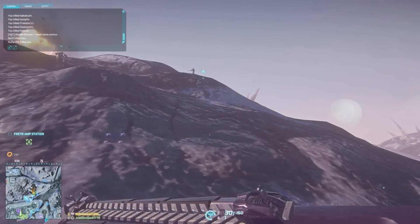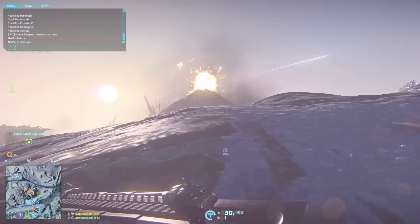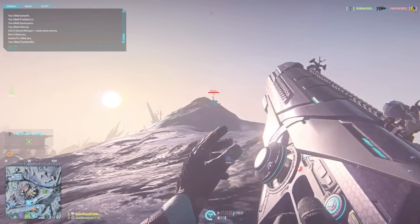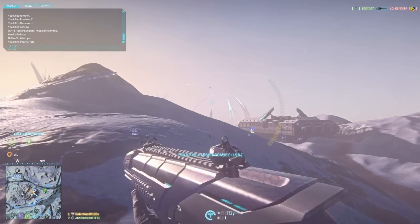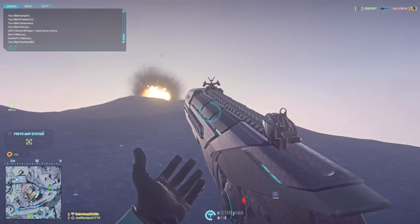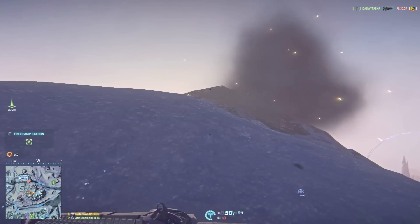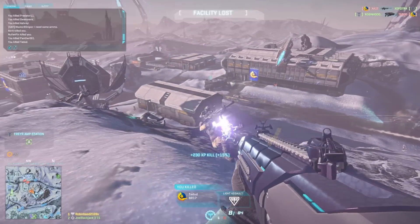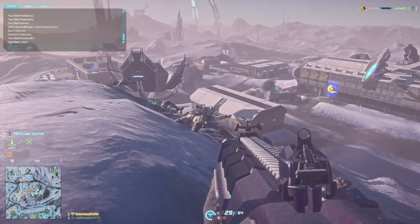A lot of times you can get a ton of kills with this class because of your jump jets — you can jump around behind enemies and get to places where they don't expect you to come from. A lot of times you'll be shooting guys who have their backs turned to you, which gives them a very slim chance of actually surviving and killing you. As you can see, we're still fighting on this hillside. I'm playing as infantry, as is my friend, but around this hillside off to the left there are tank battles going on on the other sides of the amp station.